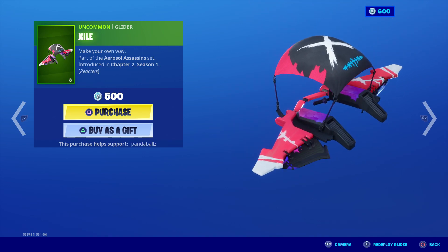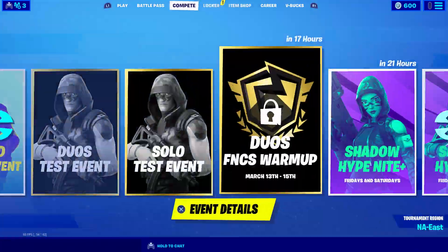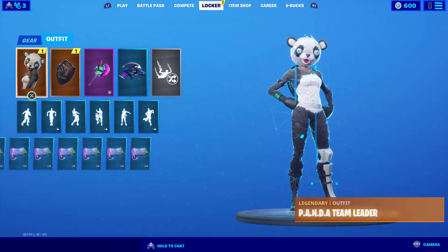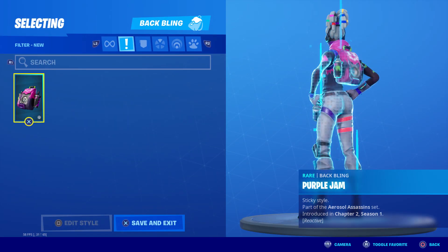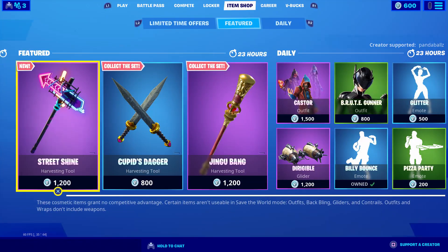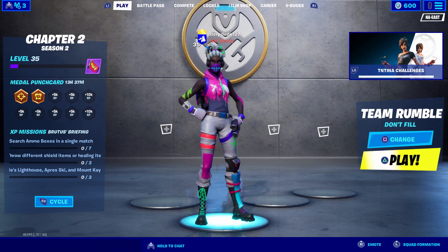We also have the Exile, which is just a glider. It's not the best — not anything too crazy — but it's whatever. If you guys are looking to use my support-a-creator code again, it's literally just 'code panda balls.' I'm gonna throw on the back bling as well. Just a simple reminder — code panda balls, type it in, hit accept, and you're supporting me as a content creator. Your support really does mean the world to me.